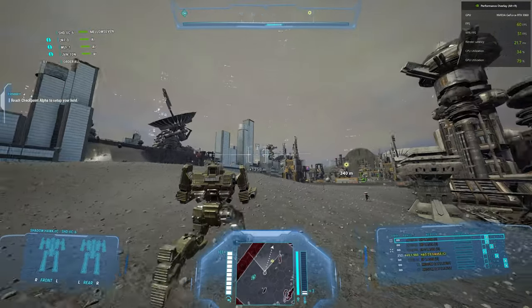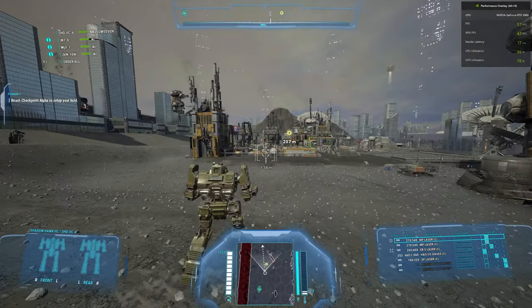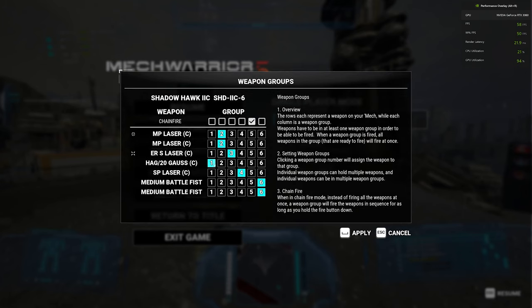Although we are now at 60 again, we have seen some lower numbers as we run around. Our 99% is 47. Let me check my weapon groups real fast — one is the Gauss, two is the Medium Pulse, three is the ER Small. I'll put the ER Small on the Medium Pulse group and put my fists on three.